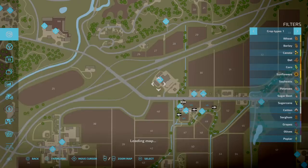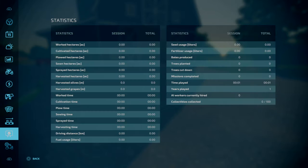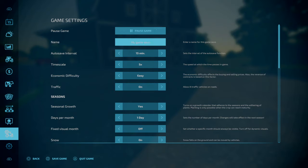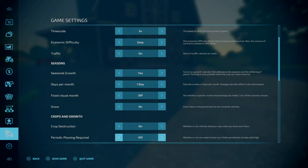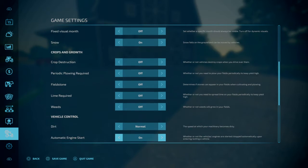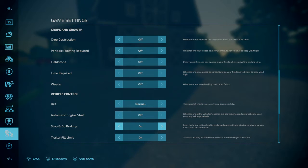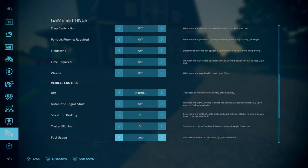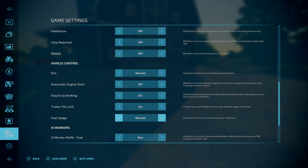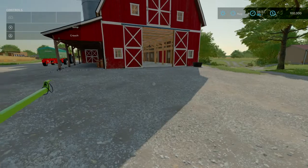The first thing I'm gonna do is go through the settings. We are going to be playing seasons. Since this isn't survival, we'll turn off the weeds and everything. Automatic engine start off. We'll put that on normal and turn all of these off. There we go.